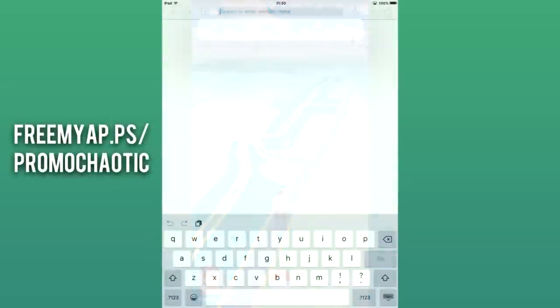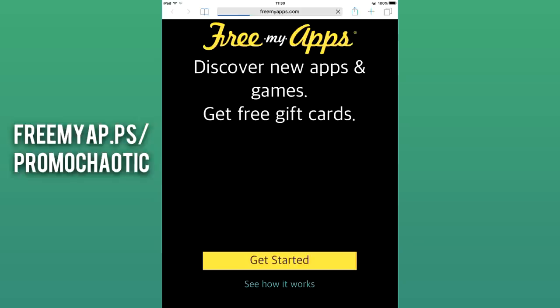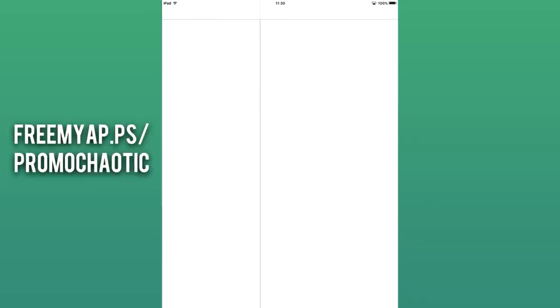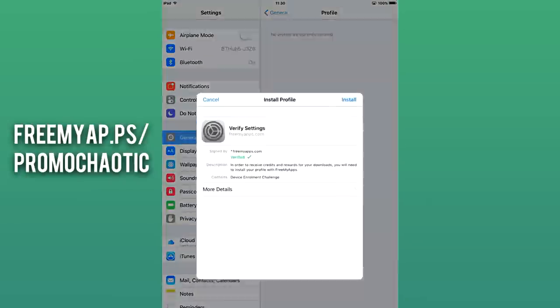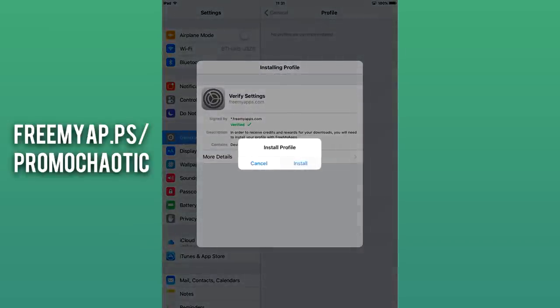To get started, search freemyap.ps/promochaotic on your iOS or Android device. Once the page loads, click Get Started. If you're using an iOS device, you'll be prompted to install a profile in your device settings. Android users will be directed to the Play Store to download the app.